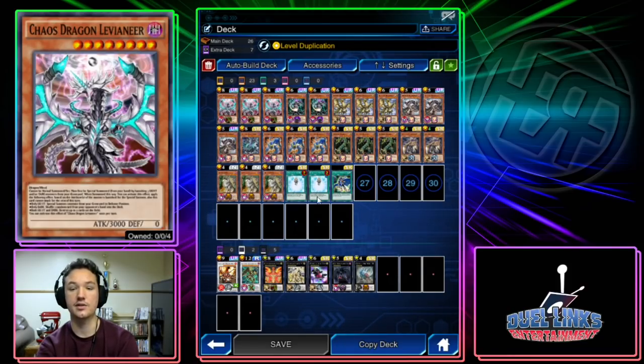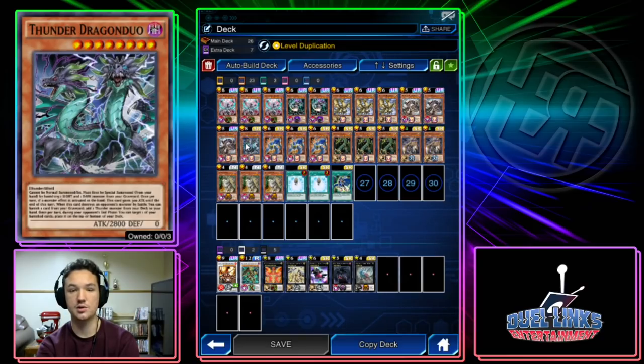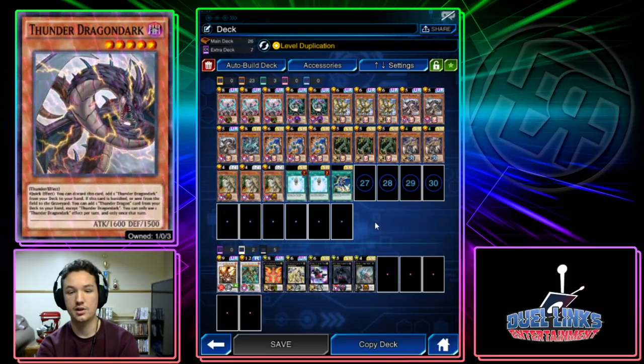Onomaru is really good because it allows you to synchro off your Chaos Dragon Levineer with your Raiden — it needs to be played at one — as well as your Thunder Dragon Duo if it gets Fiendish Chained or something. Vermillion Dragon Mech is one of the best synchros in the game, so you must play it. You synchro it with Raiden plus Dragon Dark.